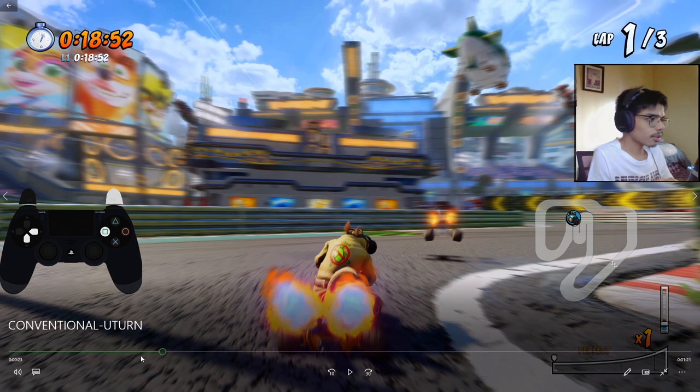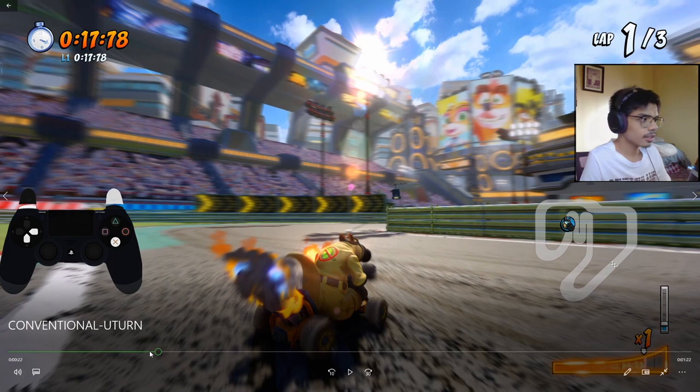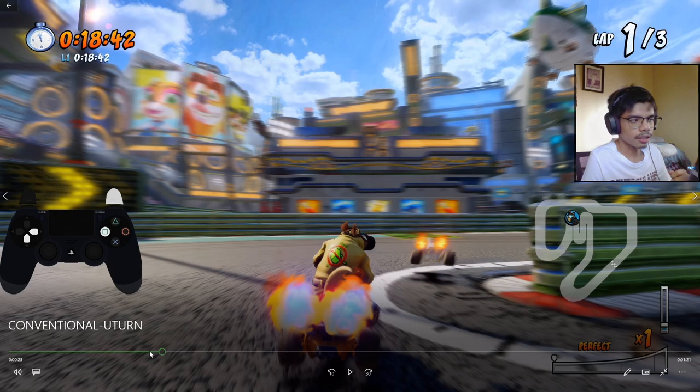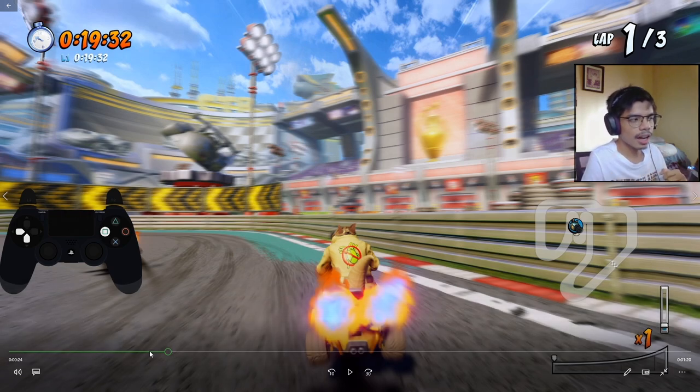For the first part of the conventional U-turn, it involves jumping around and hopping while pressing and holding the reverse button — which is the down D-pad — and the brake button, which is Square on PS4, or whichever button you've mapped it to. You press either left or right depending on your position. For this one I am facing right since the next path is going towards the right. Then start the S-path here — I move to the far right so that I have more space when I turn to the left. Keep holding the brake and reverse button and then switch to left.